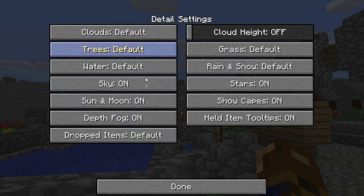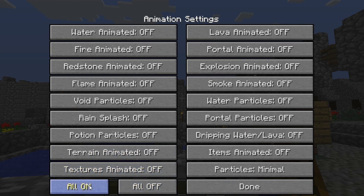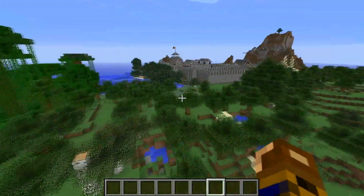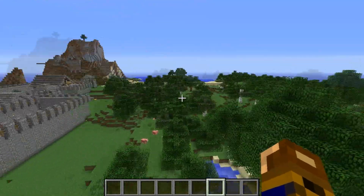You can turn off the sky, cloud height. But if you want to, if you've got the power, just run everything and it looks great. So yeah, that's how you speed up your performance in Minecraft. Or if you want it in an enhanced view, just download the mod and you can use it either way you want.